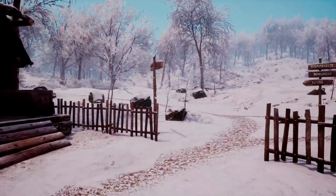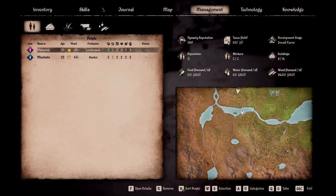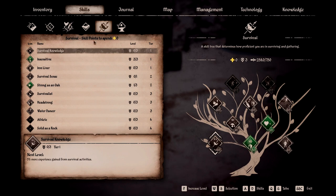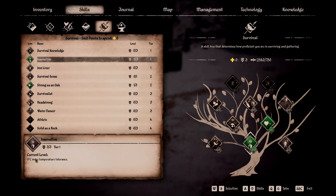Our third tip is to unlock certain skills. We'll pull up our skills here. This is one of the first things I pump my skill points into in the survival tree, and that is the Insensitive skill. When you have your tier one, you'll see it's two degrees more temperature tolerance, then four, and then this final tier is six degrees more temperature tolerance. In my opinion it's worth it — you don't have to wear a bunch of different clothing. You can just buy the fur boots and with three out of three on Insensitive, you're good to go in the winter and don't have to worry about it.